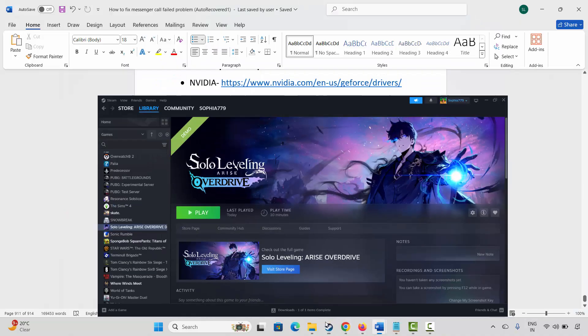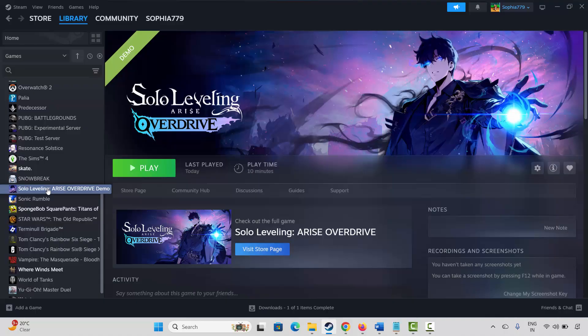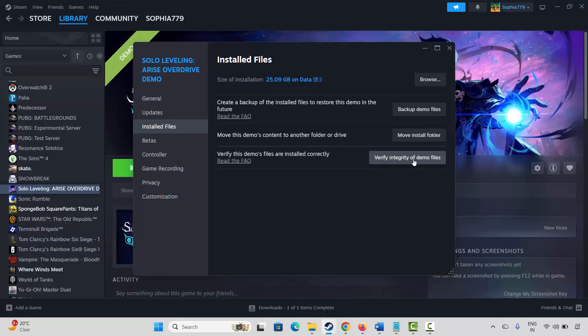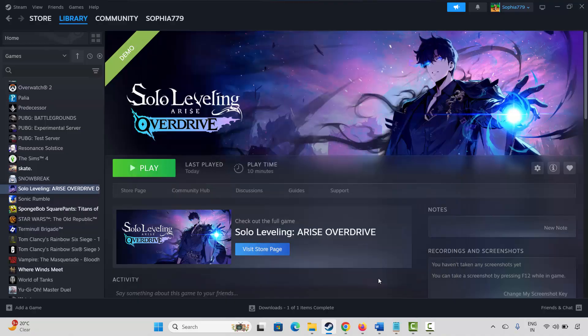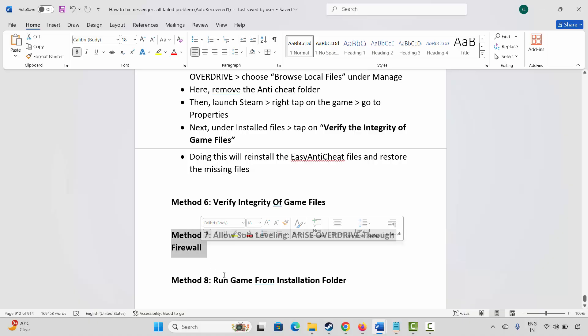If not, the next method is to verify integrity of game files. Go to Steam, under Library, select your game, right-click, Properties, Local Files, and click Verify Integrity of Game Files. Wait for the process to complete, then launch the game and check if it is working.